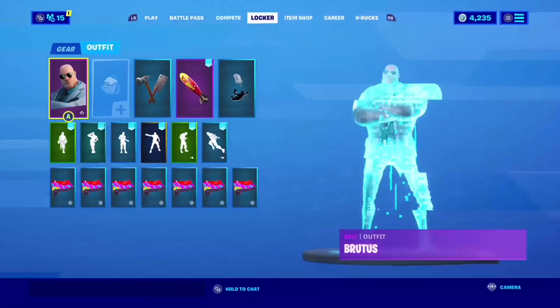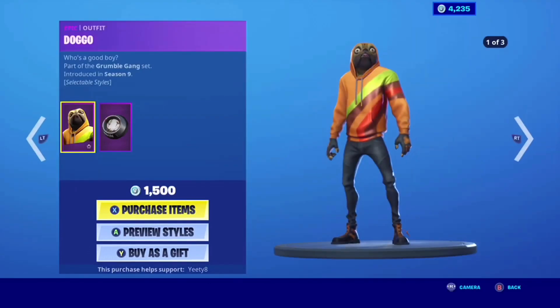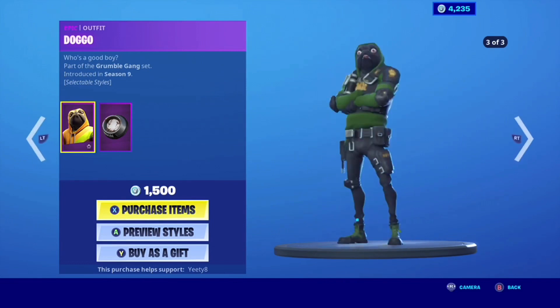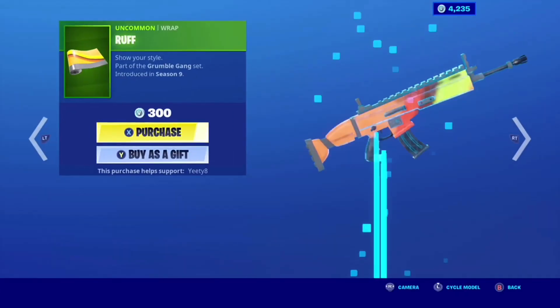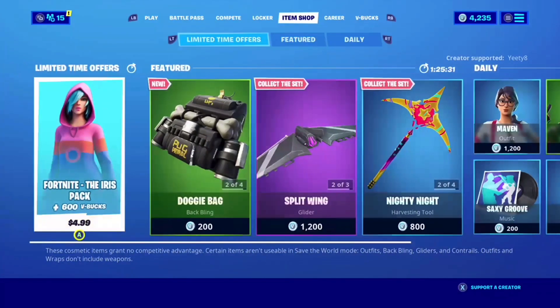Alright guys and gals, we have item shop here. Doggo is here with three styles now. He has the Christmas one and a military one as well. He also has a new back bling, you have his pickaxe, his wrap, and you have all of this.